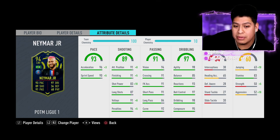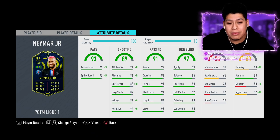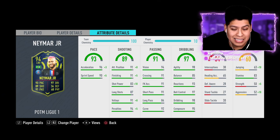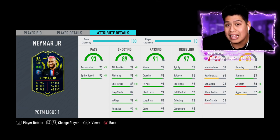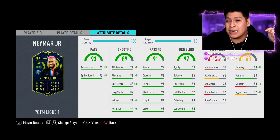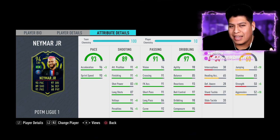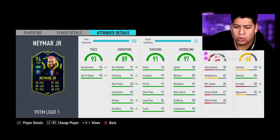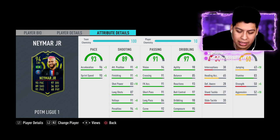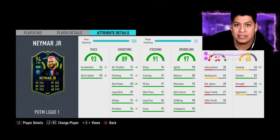If you want Neymar on your team and don't have an updated version, get this card. Whenever Team of the Season comes out, I've seen people say 'oh you should have waited' — but guys, last year Team of the Season Neymar was eight million coins. Think about that before you do anything. Are you gonna be able to afford an eight-million coin card? The headliner when he was 94-rated was up to five million coins, so even if this card goes to three or four million, it's still really good.